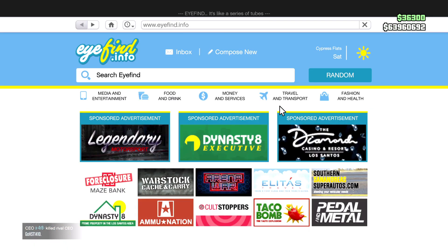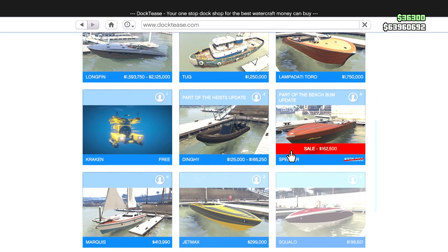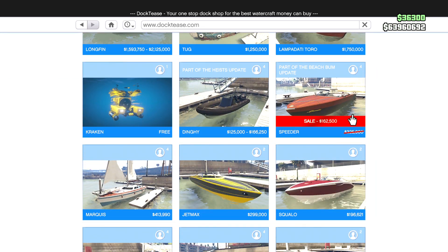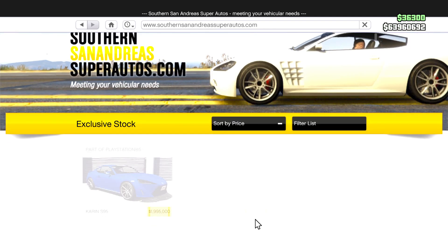We also have one sale on a boat this week. Going to Docktease, one of the boats is on sale — the Speeder is discounted for the week. The last sales we have are from Southern San Andreas Super Autos.